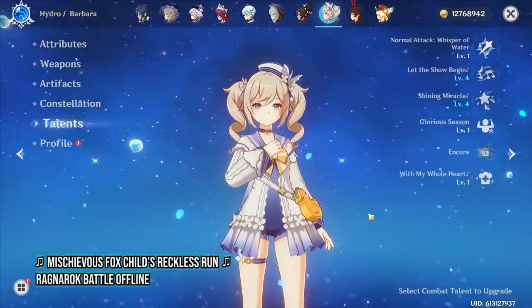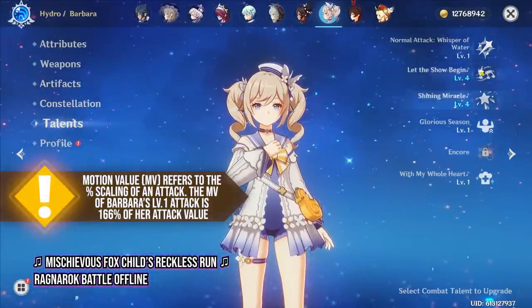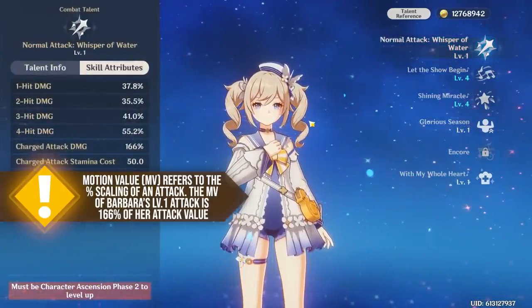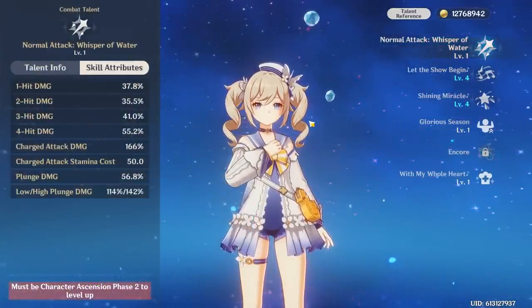Barbara's charge attack actually still has one of the highest motion values among all Catalyst users. This means that if you are dedicated to a life of Barbara main DPS, there is some validity to playing her as a charge attack character.